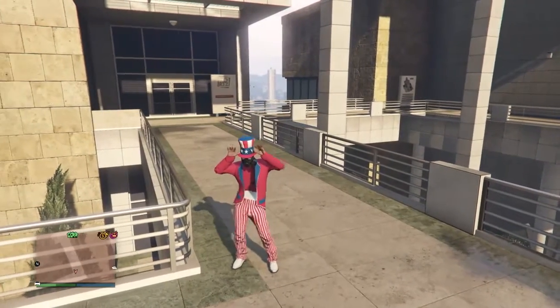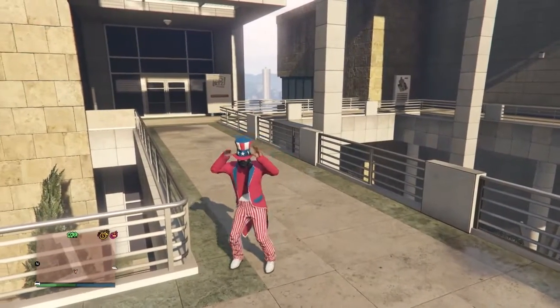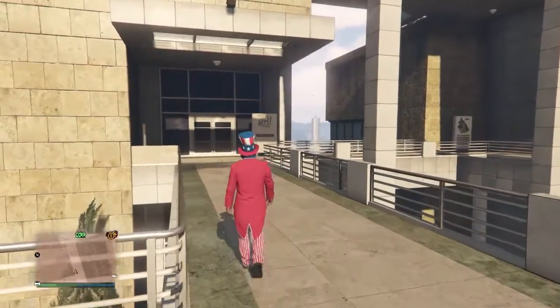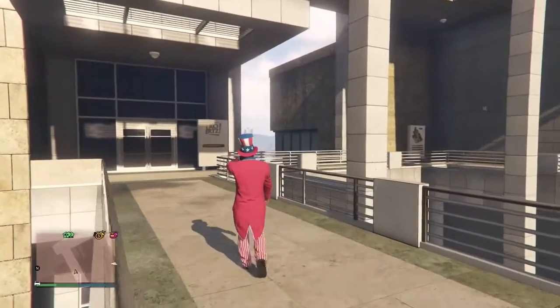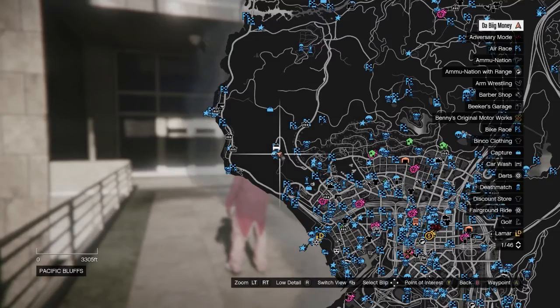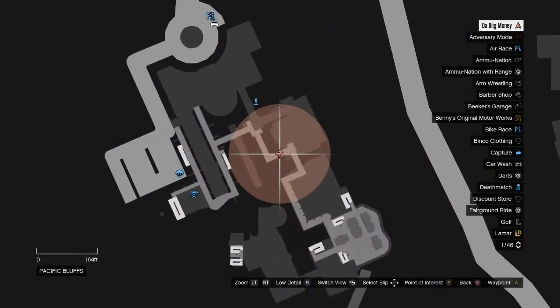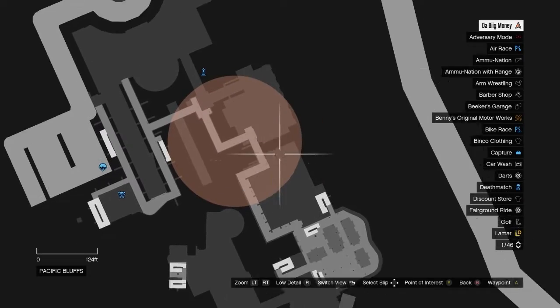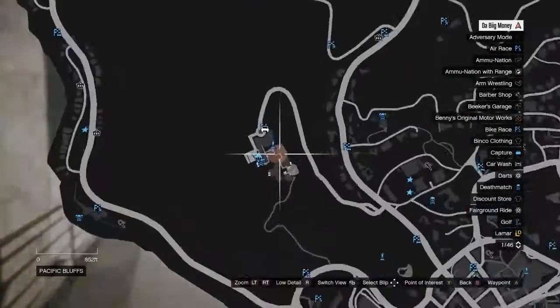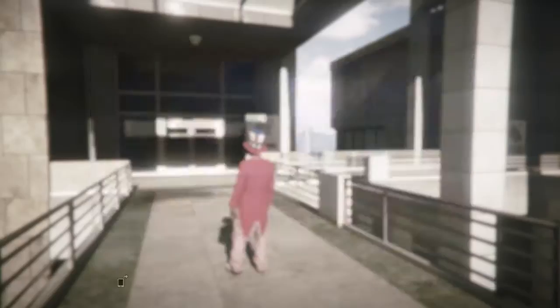I will show you guys this location on the map in a moment. This is on the left hand side of the map — I think it's at the observatory, I can't quite remember. But this is the location right here, I'll zoom in and out just to show you guys where exactly on the map it is. It is in the Pacific Blast region of the game and it is very easy to do, and you can shoot out of this location as well.